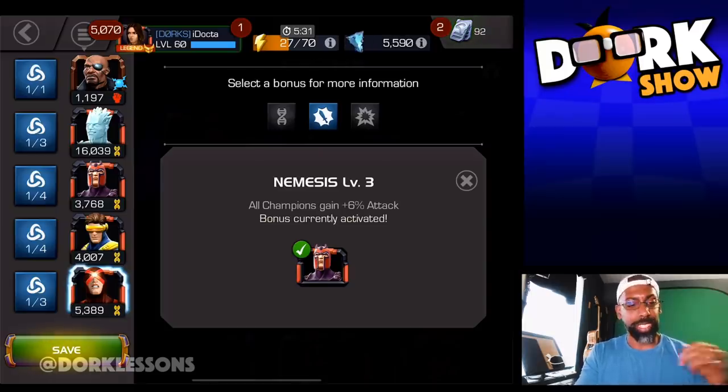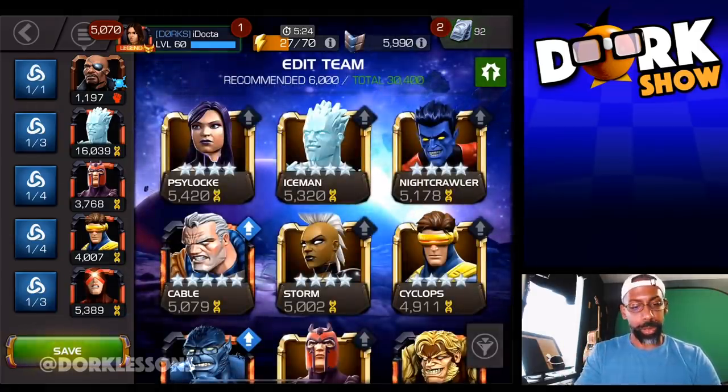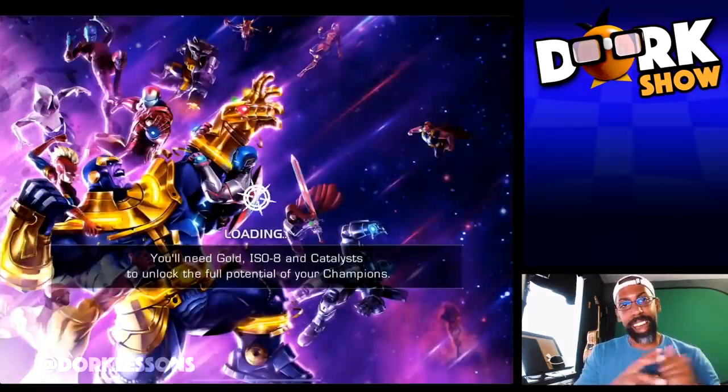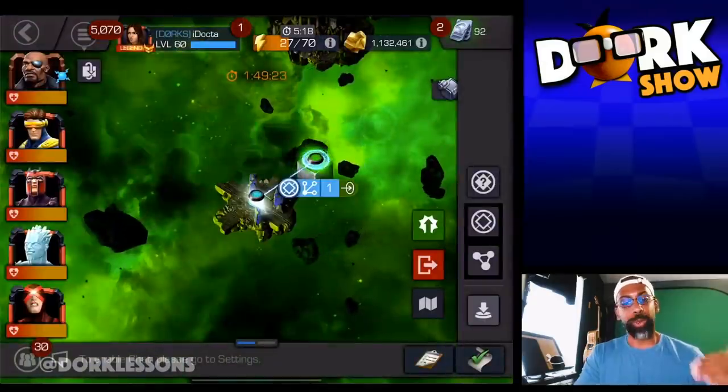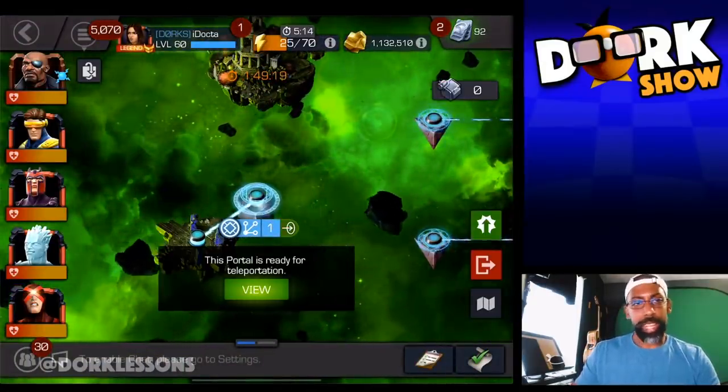Right here I've got an eighteen percent attack increase, and then we've got Nick Fury over here which gives you ten percent. But if you take him out at the beginning of this whole thing, he doubles that up. So we have thirty-six percent attack for Iceman, and that's going to affect his cold snap at the beginning of the match.